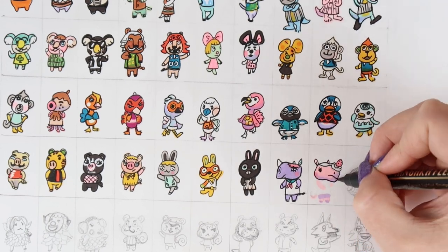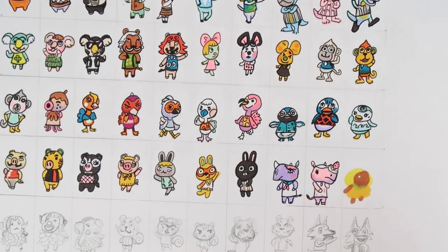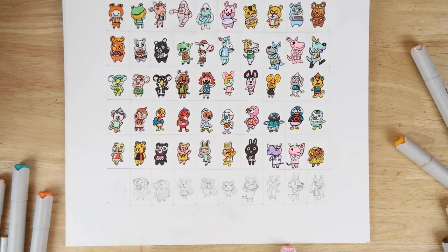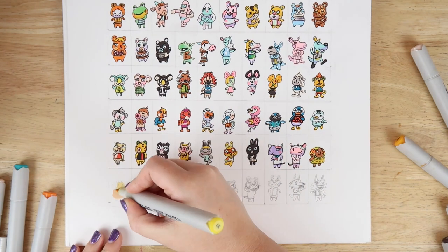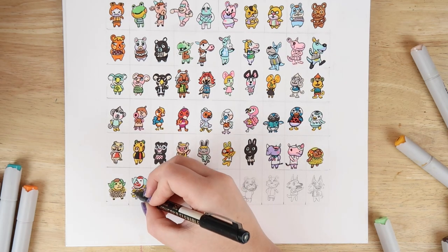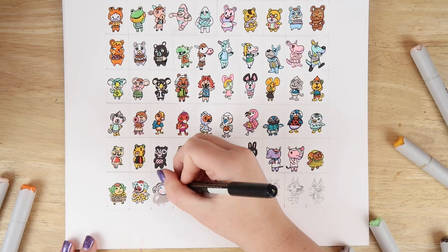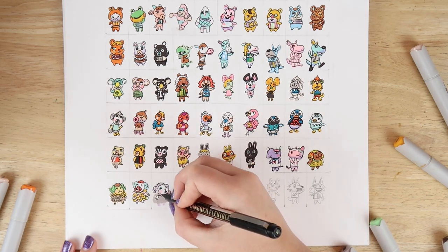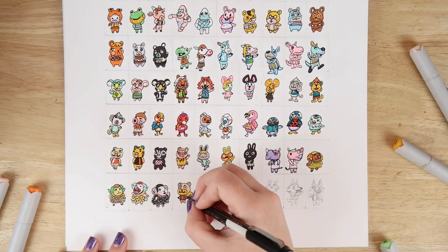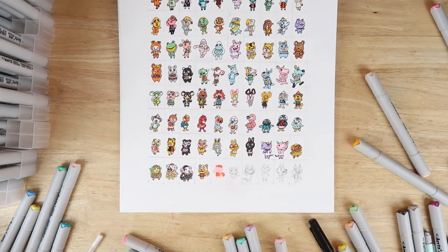I used a Zig Mangaka Flexible Fine Liner from Kuretake. You can buy these online — it's a water-based pigment and smudge proof, but I think the paper I used was quite non-absorbent. So what I was doing was using the alcohol markers over top of the pencil after I rubbed the pencil off slightly, but I could still see the marks a little bit, then used the colours, and then went over with the pen, and then it was done.